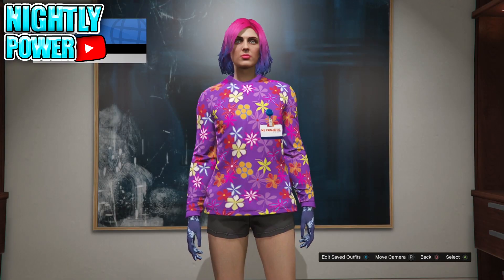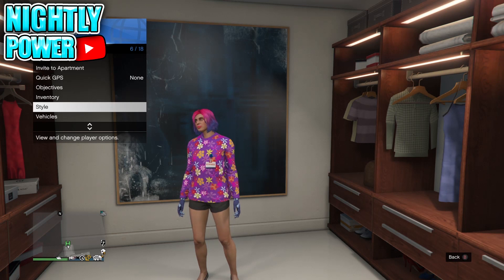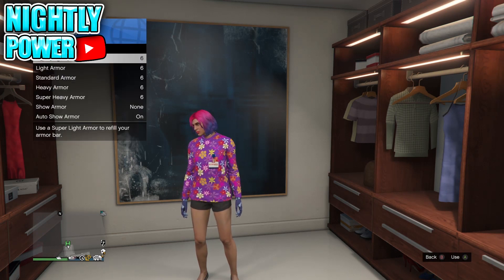Go to Casino Sweater and select the purple colored jersey. Now back out, open up the interaction menu, and equip a body armor.